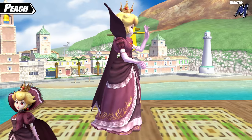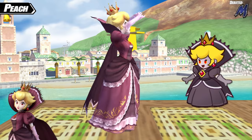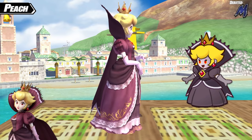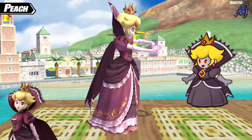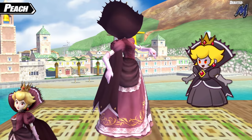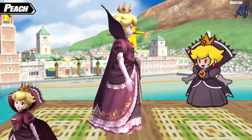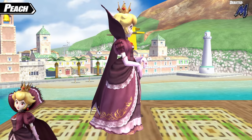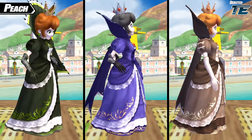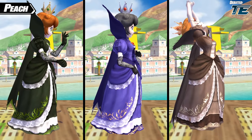Her final alternate costume is a design from the Paper Mario series — the Shadow Queen. The Shadow Queen is the true antagonist of Paper Mario: The Thousand Year Door, and during the game she takes over Peach and adopts a darker appearance. The Project M team made it a full-blown costume for Peach, complete with darkness effects replacing the hearts. Three recolors were also made: a green one for the green team, a purple one for the blue team, and a dark brown and orange one to round out Peach's costumes.